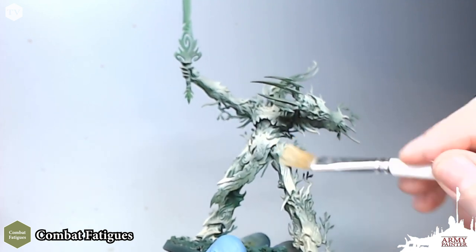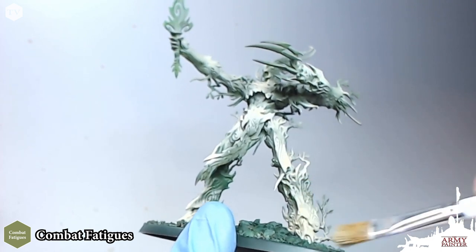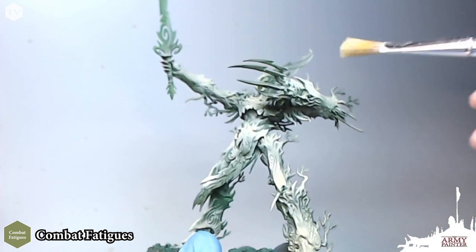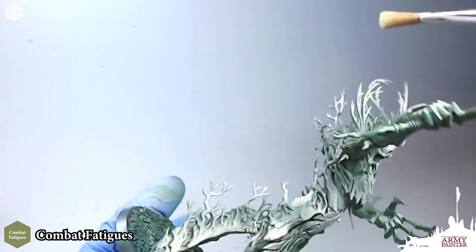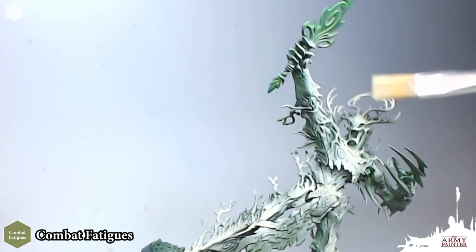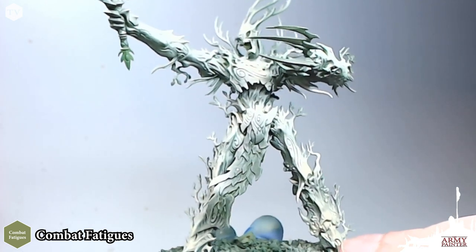We're going to dry brush this model twice. We're dry brushing to catch some of the areas that we can't quite hit with an airbrush — the finer detailed areas like the roots of the saplings and little trees growing off his legs. This helps to blend in those highlights and mesh them together across the entirety of the model before the wash step.